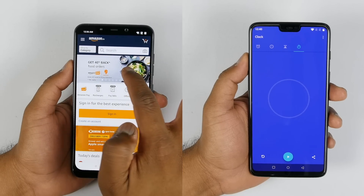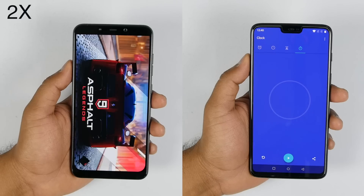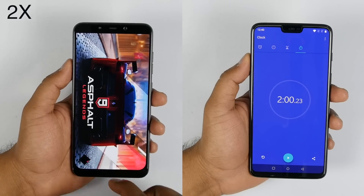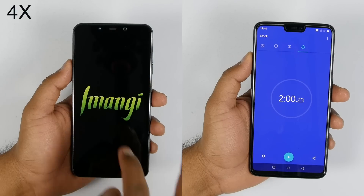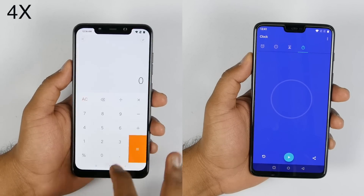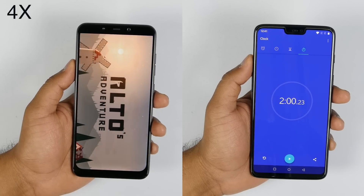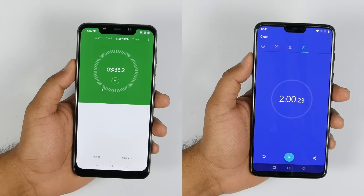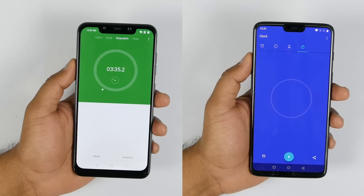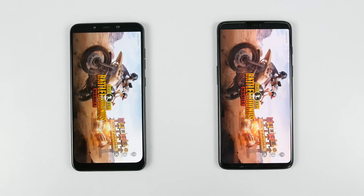Poco F1 moved from PUBG to Facebook, and as you can see it's reloading apps like Facebook and Amazon as well, which are basic applications. This is very disappointing — I just had 15 apps on the list and Poco F1 comes with 8GB of RAM but still can't keep 15 applications in memory. I'm fast-forwarding this since there is no point showing Poco reloading almost each and every application on the list. Poco F1 finished the test at 3 minutes and 35 seconds, which is obviously not good.